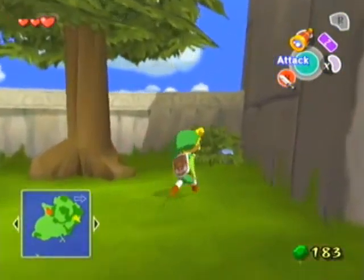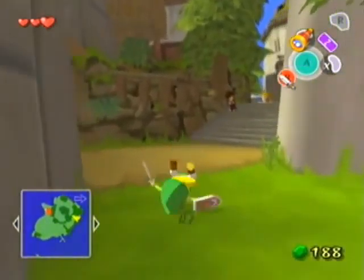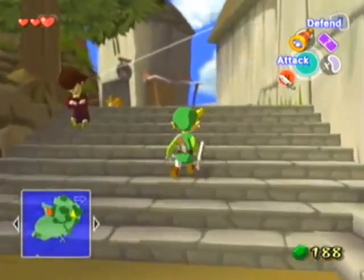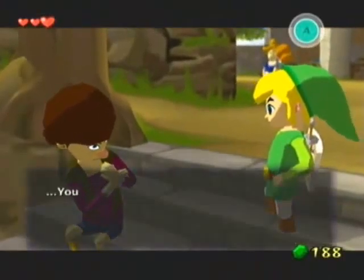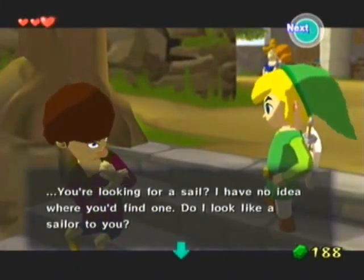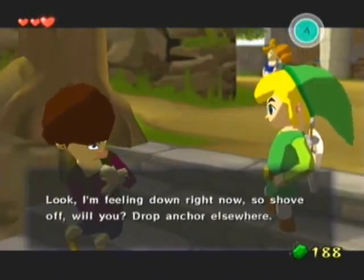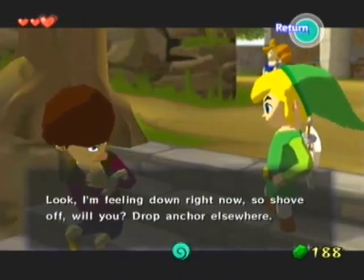Alright, is there anything over here? I think there's rupees in this chest — yep, in this chest. Sure. Oh, what about this guy? This guy's looking glum. Why so glum, chum? You looking for a sail? I have no idea where you'd find one. Do I look like a sailor to you? Look, I'm feeling down right now, so shove off, will you? Drop anchor elsewhere.